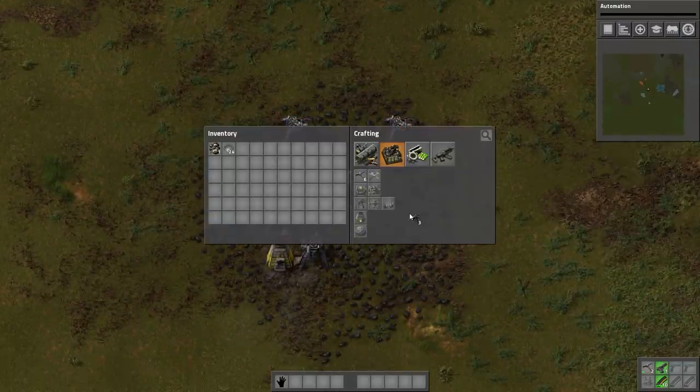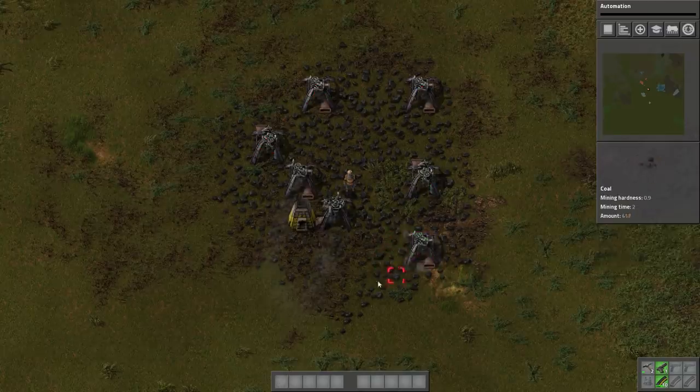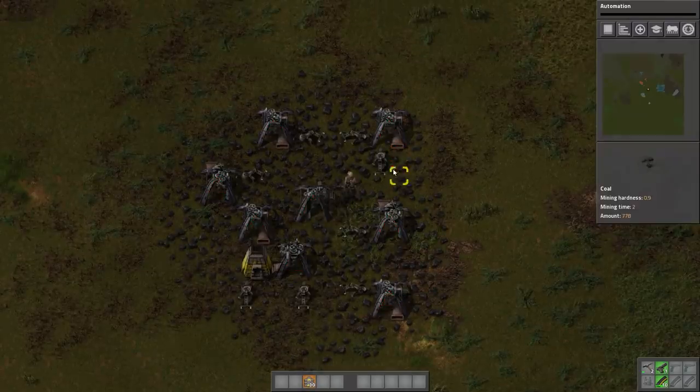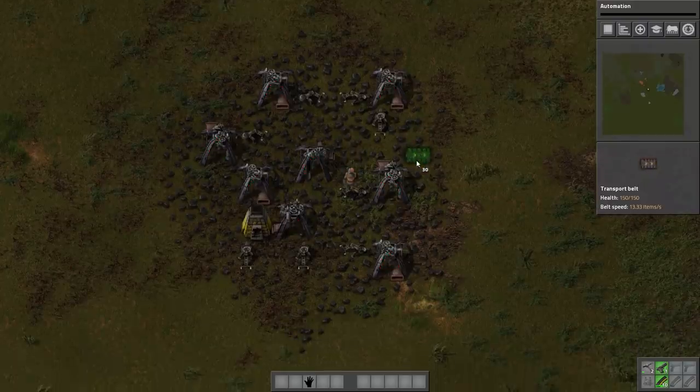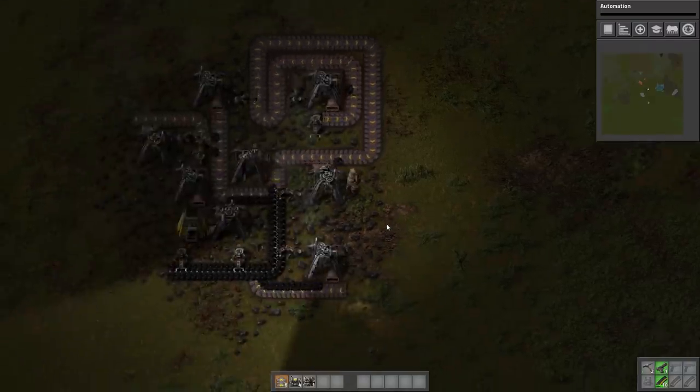And we're just going to start placing them like — yeah, like that, that looks good. There we go. I can really see the efficiency as it starts to take shape here. Efficiency! This is how factories should be designed.